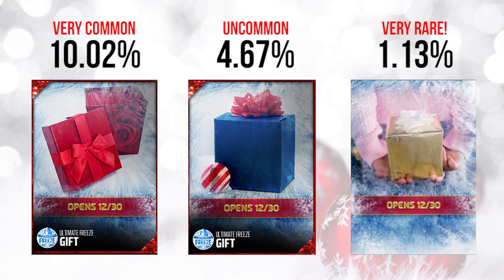Let's take a look at tomorrow's gifts — maybe these will bring us better results. We have a very common one at 10% of all gifts, the red rose one, which is probably going to be something garbage. The 4.67% one in the middle, the blue gift with the red striped thing in the corner, is very probably some sort of a flashback item or pack. Last but not least, the gold one with the white bow on top is very rare at 1.13% of all gifts, so hopefully that's something decent. Anyway, hopefully you enjoyed the video — drop a like, subscribe if you're new, and I'll talk to you guys soon.